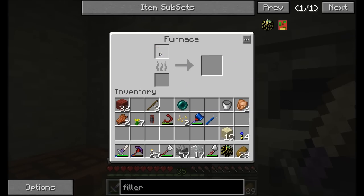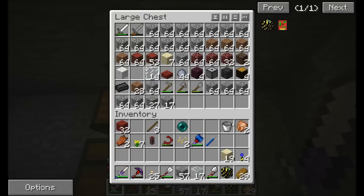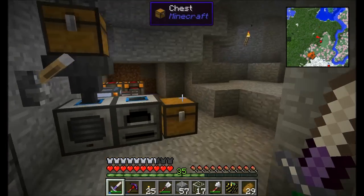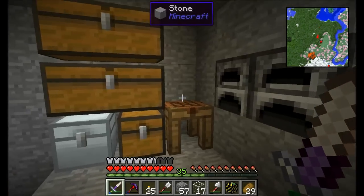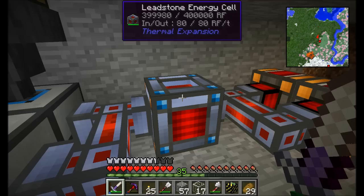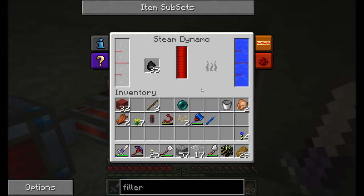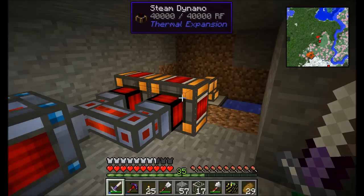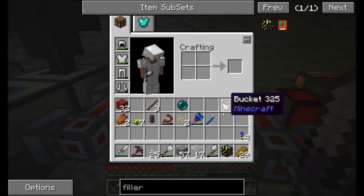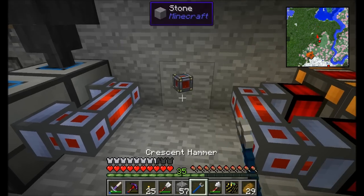Let's see what kind of trouble we can get into with the filler. The filler from Buildcraft allows you to automatically clear out or build certain parts of the terrain. I also need clay — about a dozen. The other thing I'd like to have is this leadstone energy cell. My coal is doing a pretty good job — the steam dynamos are just quietly relaxing when not being used, waiting for a need for energy.